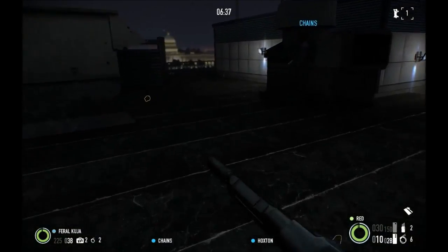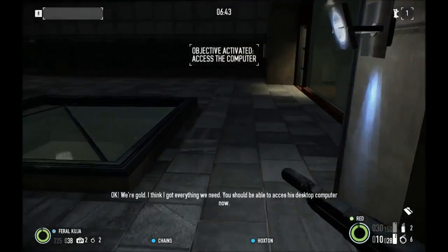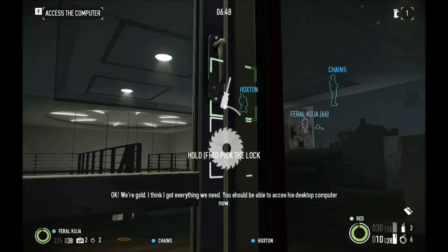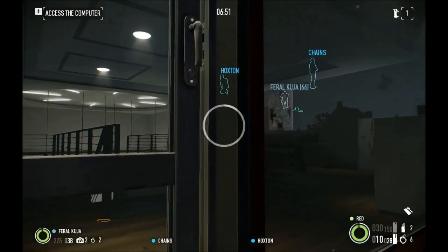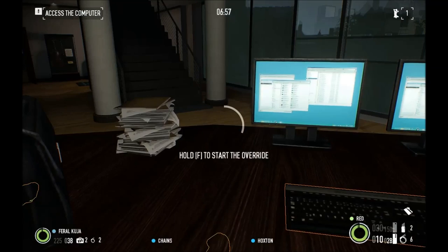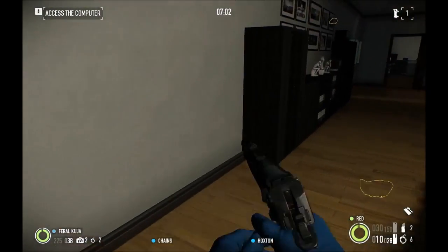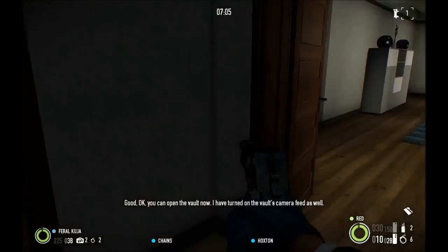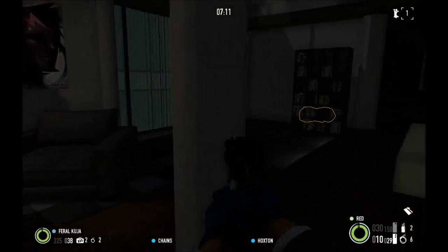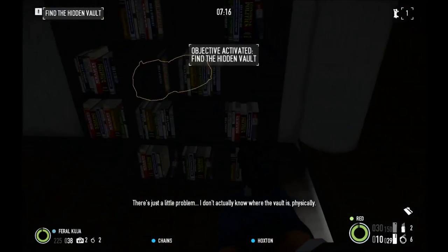What you're going to do now is go down to the office and access the computer — you're going to spend a lot of time in the office. You can tell which door leads to the security room by finding the power boxes. I didn't even need to open any security doors. That flash of light almost cost us the game because Foxy didn't know it was a guard — he almost shot him. Don't shoot the hostages.